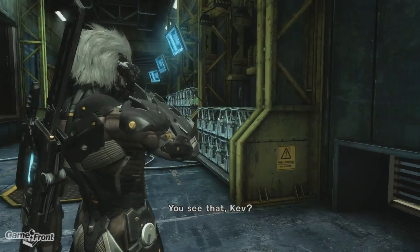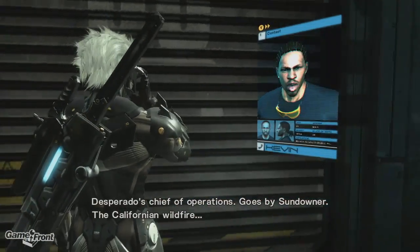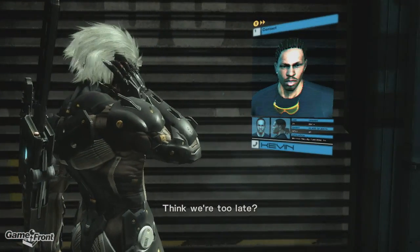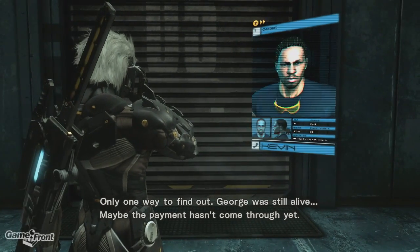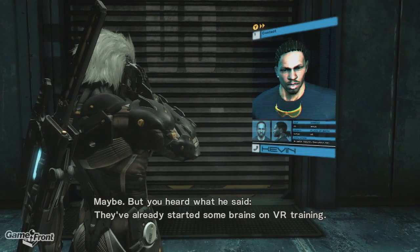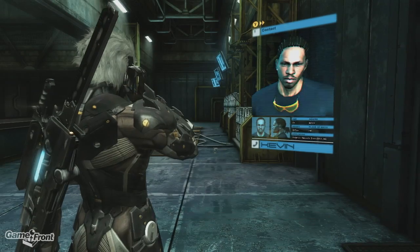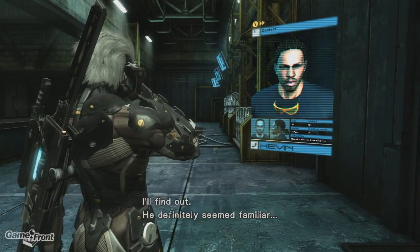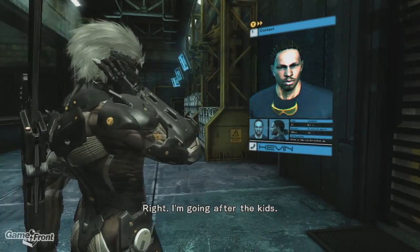You see that, Kev? Inmani's killer. Desperado's chief of operations — goes by Sundowner, the Californian wildfire. The kids — think we're too late? Only one way to find out. George was still alive; maybe the payment hasn't come through yet. Maybe. But you heard what he said — they've already started some brains on VR training. There must be more than just what I found here. What about the VIP in the suit? I'll find out. Definitely seem familiar. Right — I'm going after the kids.